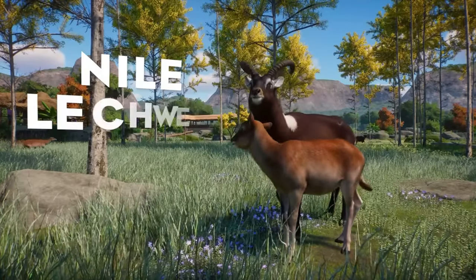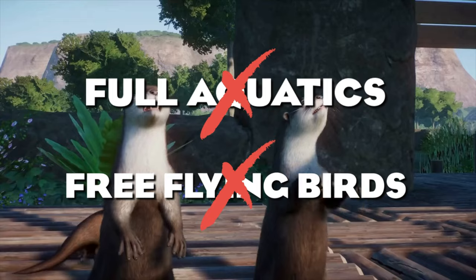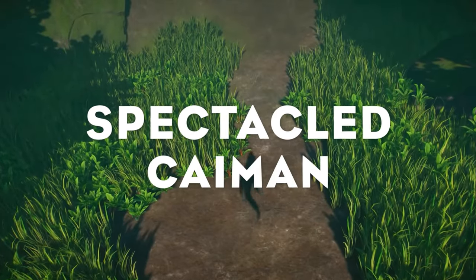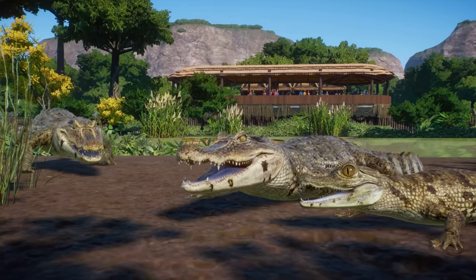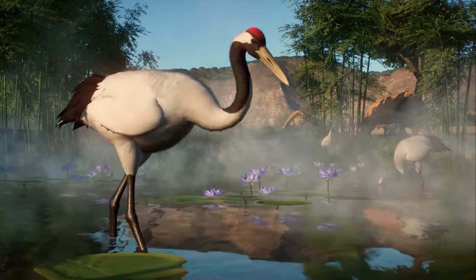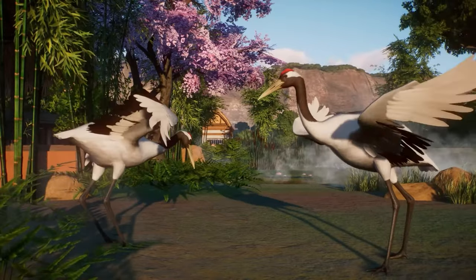One more thing before we start — a few rules about the list. I will not be including full aquatics or free-flying birds in habitats. There might be a couple of birds in my list that are suitable for the walkthrough exhibit, but I'm not going to suggest things like vultures or giant free-flying birds. I'm also not going to be dividing this into sections — just counting down from 25 all the way to number 1. With that, let's get right into my wishlist for Planet Zoo.